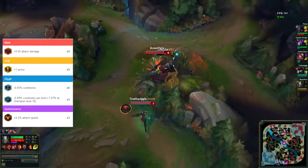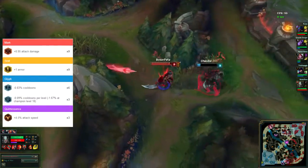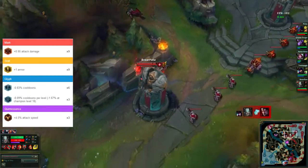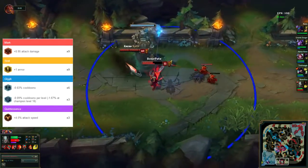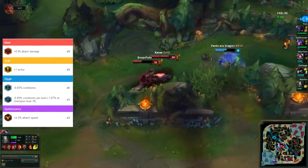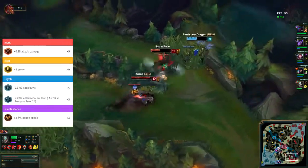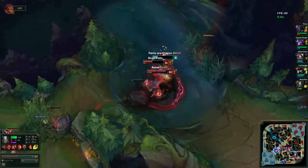His rune page is 9 attack damage reds, 9 armor yellows, 6 cooldown reduction blues, 6 scaling cooldown reduction blues, and 3 attack speed quints. From his runes at level 18 he will have 10% CDR, and along with Black Cleaver and Lucidity Boots, overall at level 18 he will have 40% CDR on Tryndamere — which is the basis of his build. This is essentially a cooldown reduction Tryndamere build.